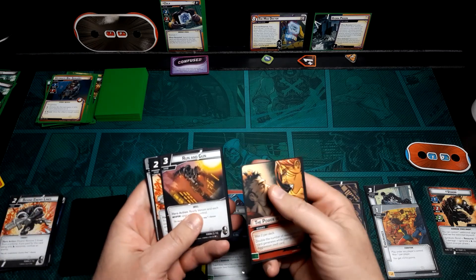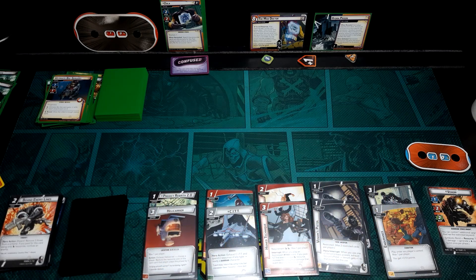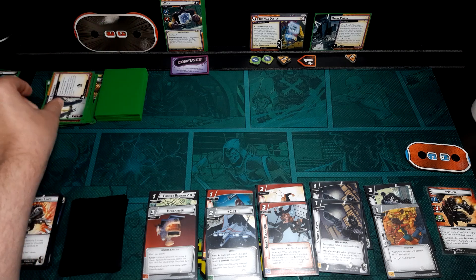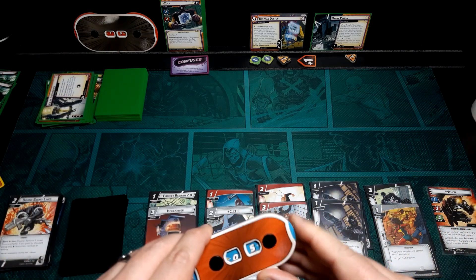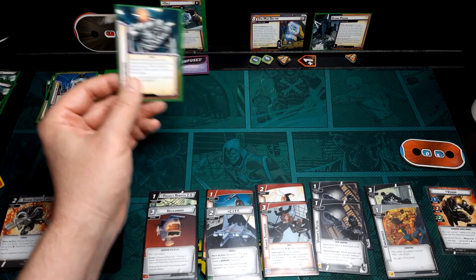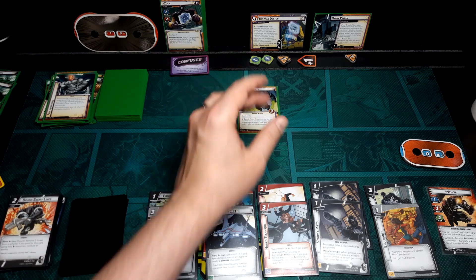New hand: Power of Aggression, Running Gun, Behind Enemy Lines, Booster Boots, and Locked and Loaded — probably not the best, but okay. Zola attacks — we just take it for a total of five damage. Counter card: no minion, then a minion with Quick Strike — we'll take the two. We're going to Multi-Gun and attack him for three.